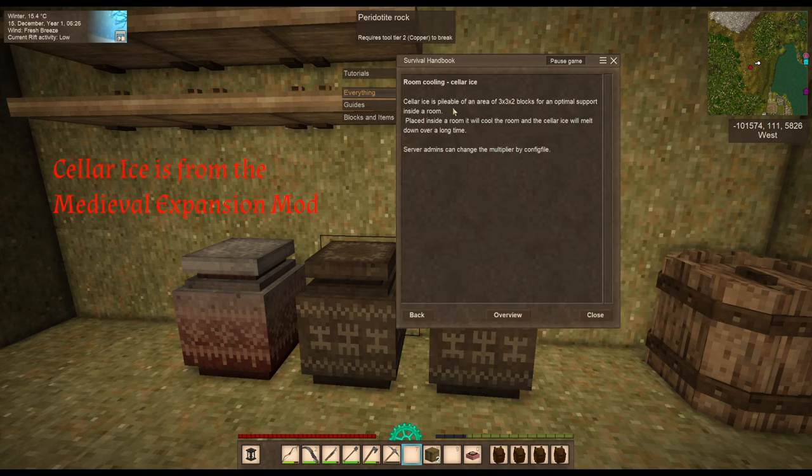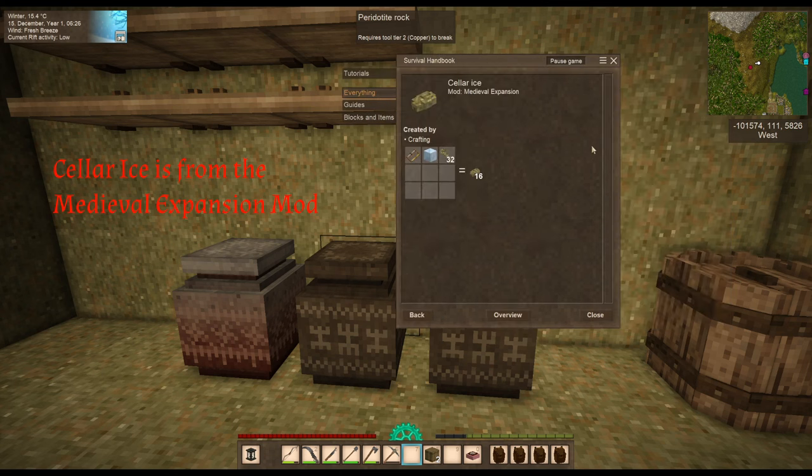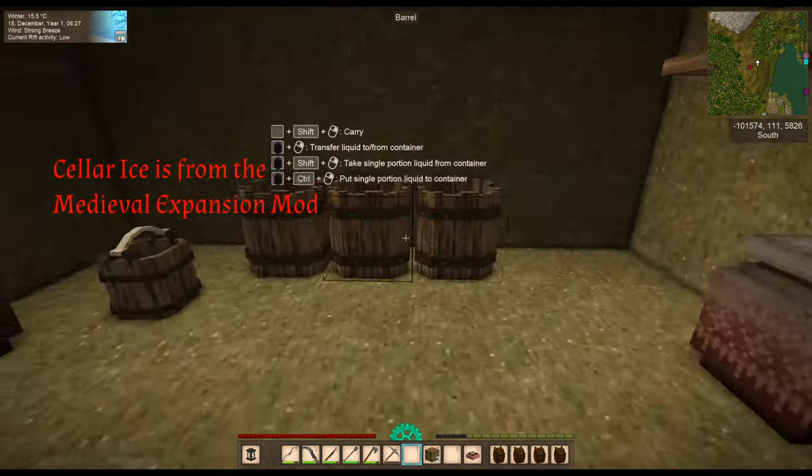Cellar ice is pileable in an area of 3x3x2. Placed inside a room it will cool the room, and the cellar ice melts down over a long time. You can saw lake ice or glacier ice and grass to make 16 pieces. We might end up doing that.